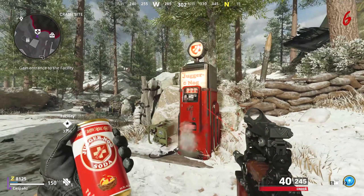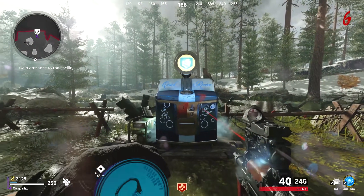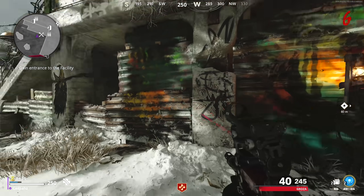You will first need to purchase Juggernaut. I would recommend having it upgraded to the third tier and purchase Quick Revive, and I would also recommend having it upgraded to the second tier. You will then want to go over to a crafting table and craft yourself two C4s if you've not already picked them up from the zombie drops.